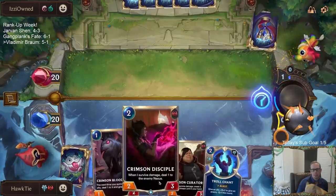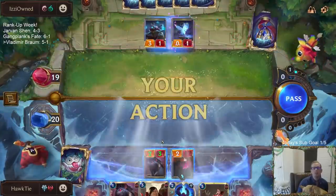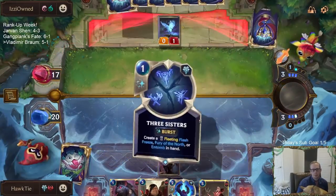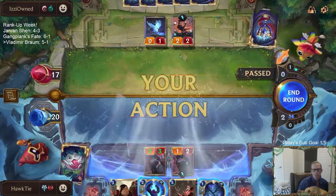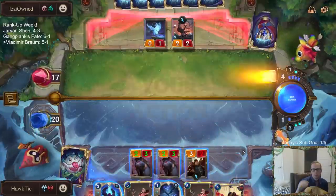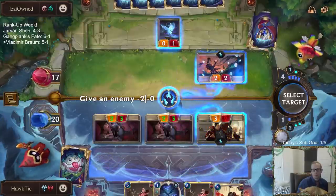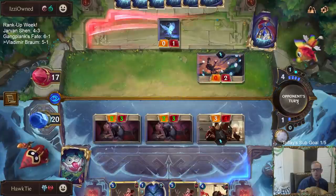I want to get out ahead early also, so I guess we're going to go with Disciple. Pass. Oh, I guess I just trade with one of them. I guess Twin Discipline's plus is a card — I'll just go ahead and minus it.